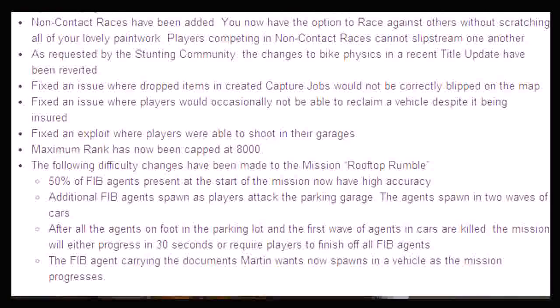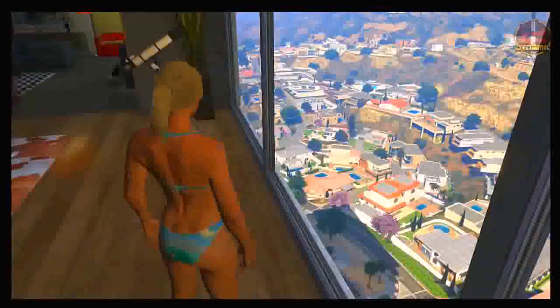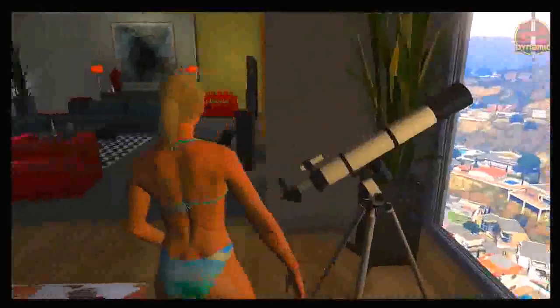This next change is really stupid in my opinion - Rockstar have really damaged themselves with this one. The following difficulty changes have been made to the mission Rooftop Rumble: 50% of FIB agents present at the start now have high accuracy; additional FIB agents spawn as the player attacks the parking garage in two waves; after all agents are killed the mission will either progress in 30 seconds or require players to finish off all FIB agents; and the FIB agent carrying the documents now spawns in a vehicle. They have basically completely nerfed Rooftop Rumble, which in my opinion is a huge mistake.